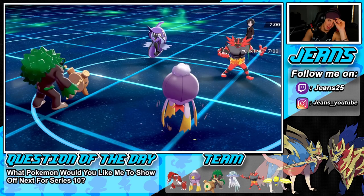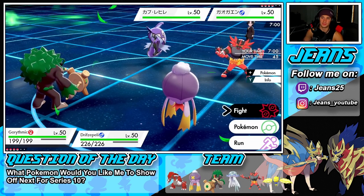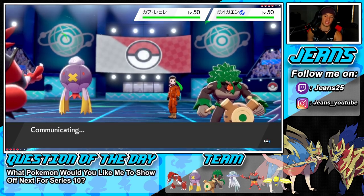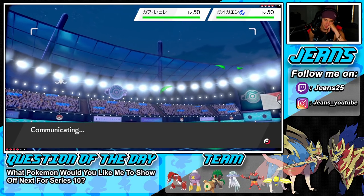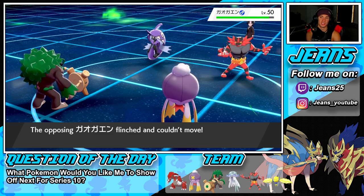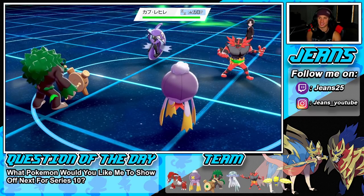He'll probably Fake Out my Rillaboom, so I might go for Fake Out on Fake Out. Timonade slot — I could set up Tailwind. We'll go Fake Out on Incineroar and Hypnosis onto Tapu Fini. Fake Out comes out first and connects — we flinch Incineroar and Hypnosis goes through, putting Tapu Fini to sleep. Good night! Solid first turn for us.